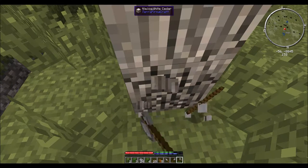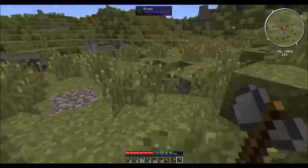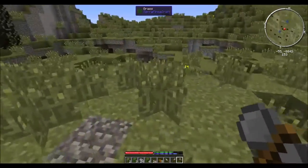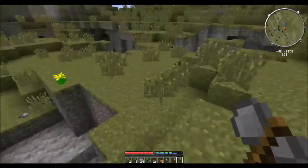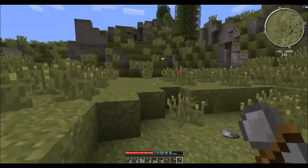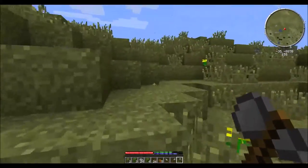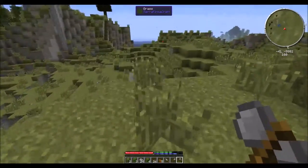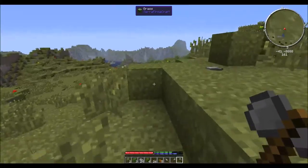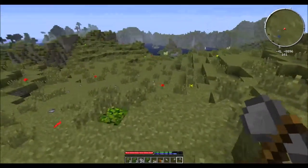Grass is sort of affected by gravity — when you walk over it, it has a chance to be affected by gravity. Dirt is affected by gravity too. So when you're walking over grass like this, you can have a cave-in, which would easily kill you.